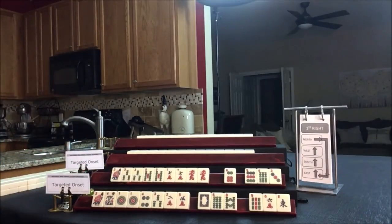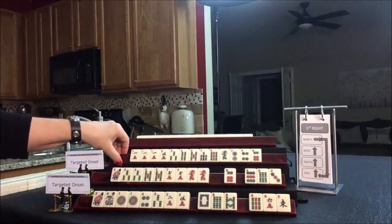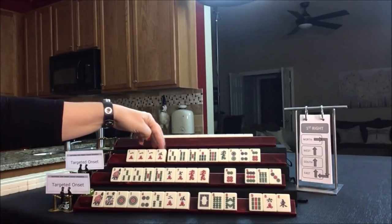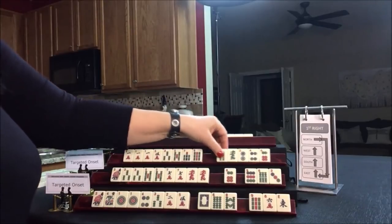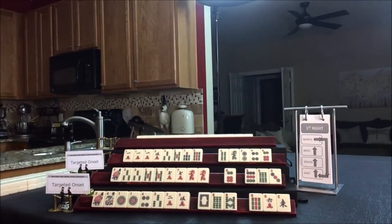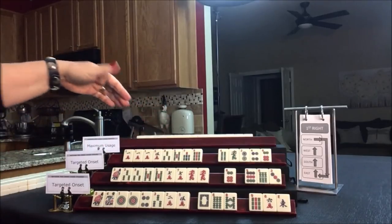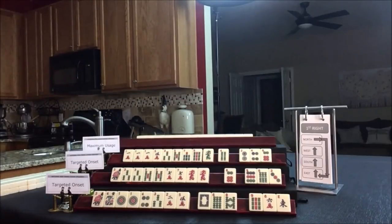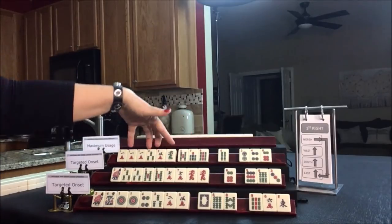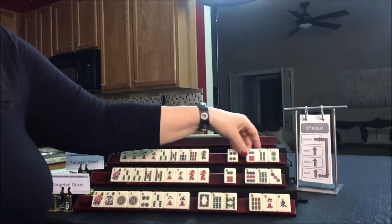Let's see what we can do for West. We have a pung! We have 3, 4, 5, 6, 7, 8. Let's play odds — so this is going to be Maximum Usage: odds. We're going to gather all the odds. We may be able to use the dragon because there is a knitted hand, third from the bottom: 1-3-5, dragon. So let's hold the dragon and discard those 3.